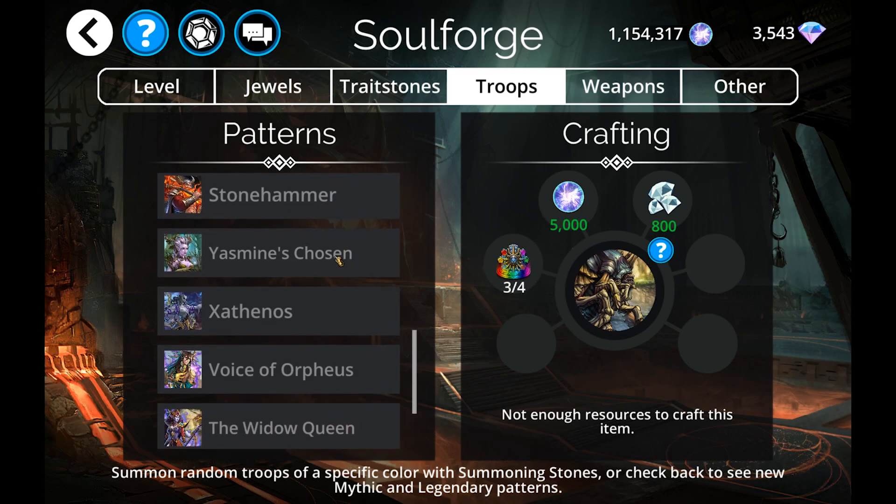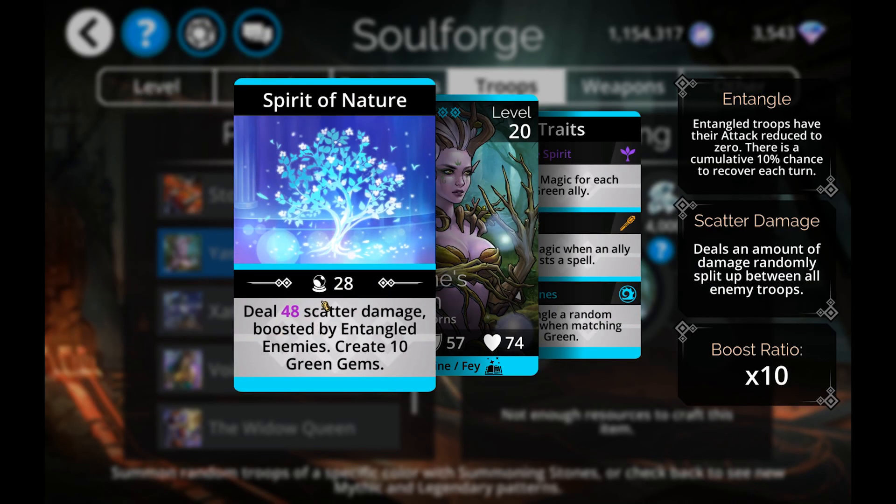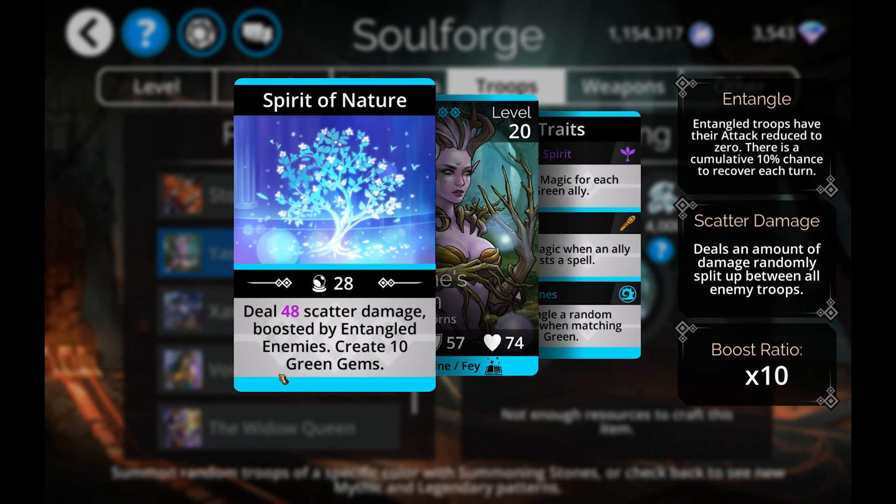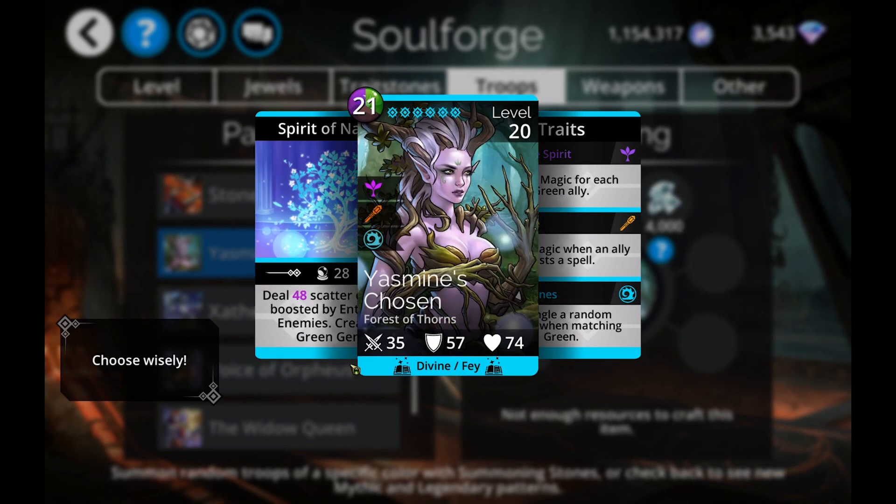Also of note is As Means Chosen — she does a decent amount of damage boosted by entangled enemies with a pretty solid boost ratio, and scatter damage hitting everybody. She's also creating ten green gems, which is a very strong amount of mana generation. She gains magic whenever someone casts a spell, and she's entangling a random enemy whenever you match green gems. So you'll entangle everybody, those entangles boost your damage, she creates more green — overall a very solid troop, rated high B tier if not low A tier.